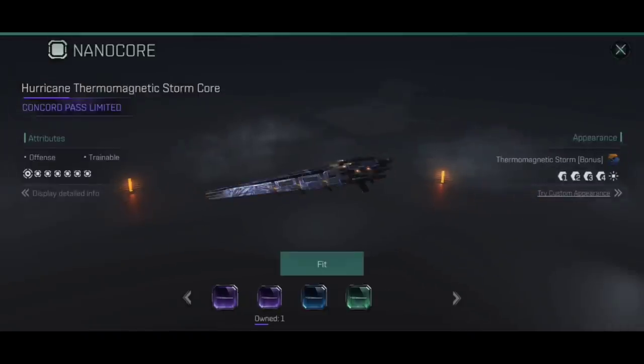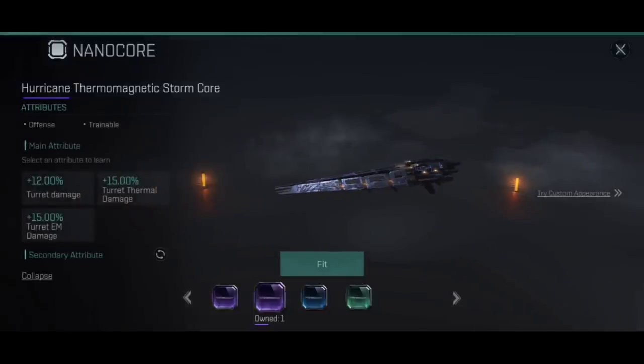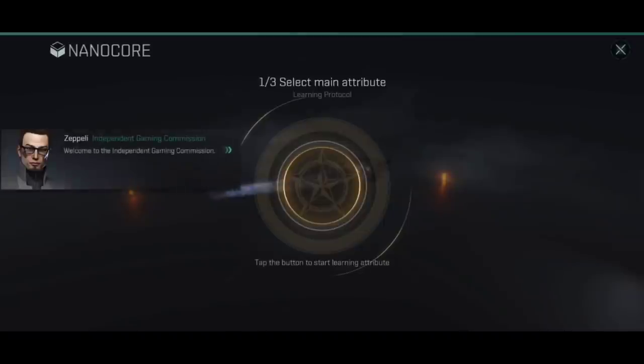If we collapse that and go across to the Hurricane Thermomagnetic Storm core — since I currently have this in my station hold — I can actually activate and fit it. Let's look at its abilities first. This applies to any ship that has the Thermomagnetic Storm core available: it's either 12% turret damage, 15% additional turret thermal damage, or 15% additional turret electromagnetic damage. That 15% turret EM means lasers will burn through shields at a rate you will not believe, but it also means cannons or railguns can specialize in hunting shields as well.